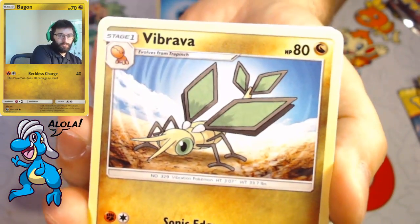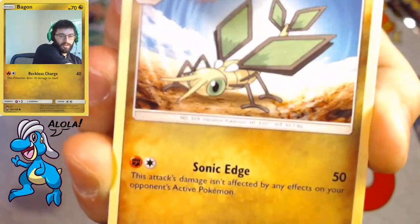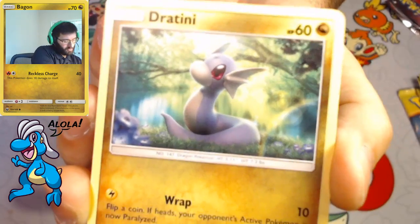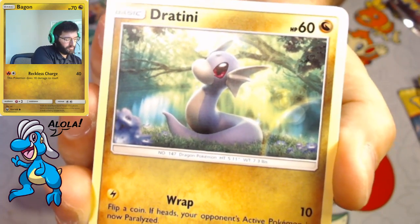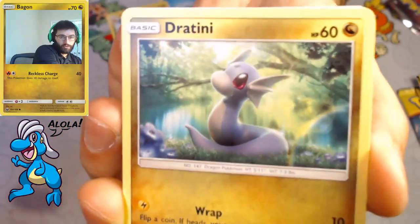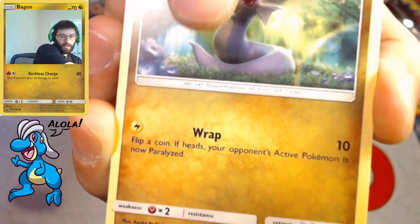So we got water energy. We got Vibrava with that Sonic Edge — does 50 damage and isn't affected by any effects of your opponent's active Pokemon. Dratini — such a beautiful artwork for Dratini. And that wraps it up.